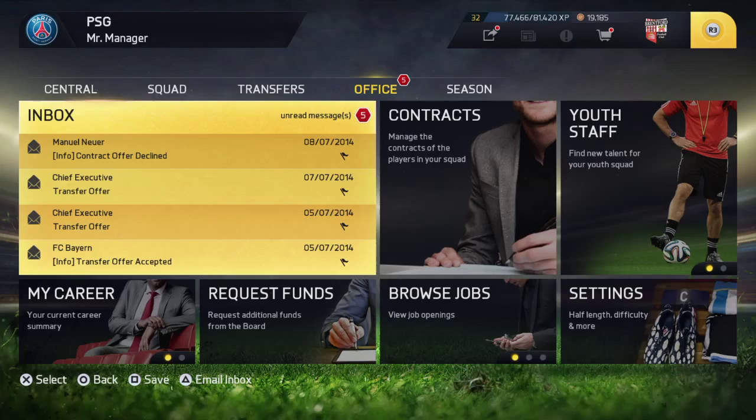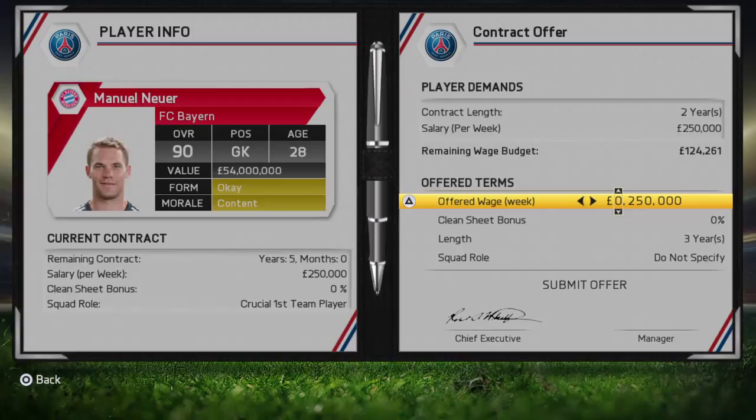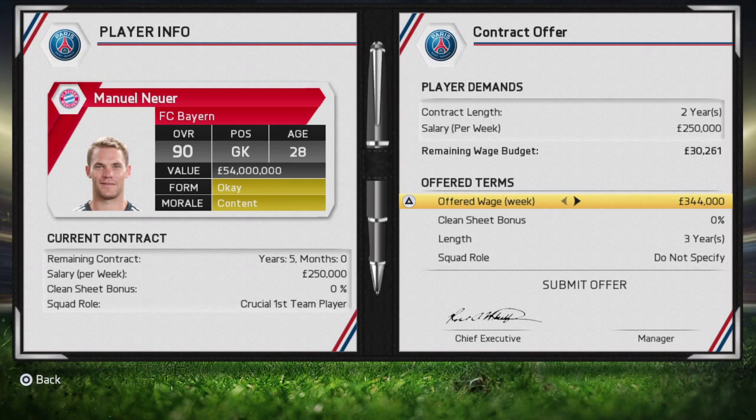Offer him a contract he's going to accept — he's definitely going to accept. We'll go a little bit less. Offer him this. Offer him the two years he wants and go to crucial first team player. He'll probably accept that, I don't understand why he wouldn't.